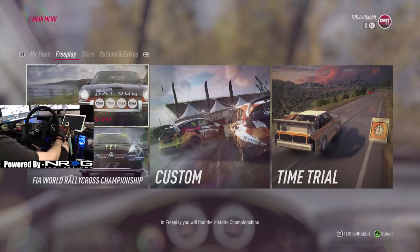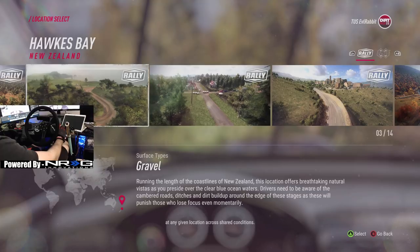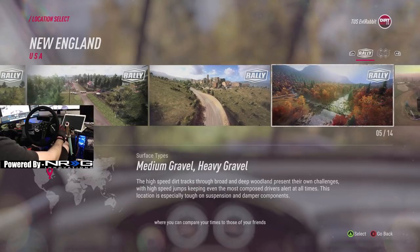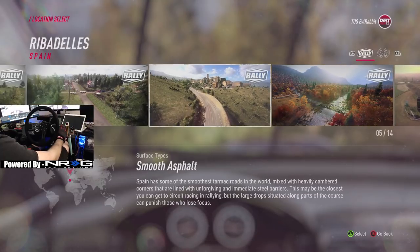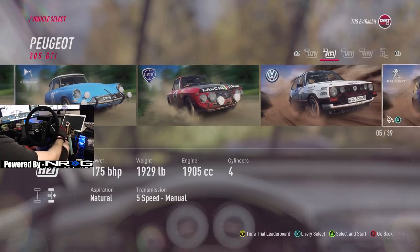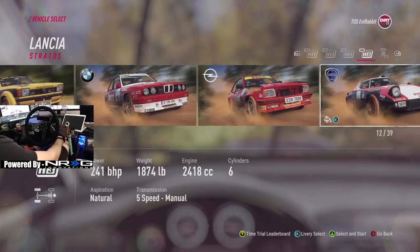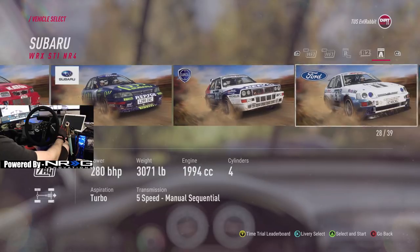In free play, you'll find historic championships, the FIA World Rallycross Championship, custom, and time trial. In time trial, the objective is to set the fastest time possible at any given location across shared conditions, with results displayed on leaderboards. I feel like we should just try and throw it on some smooth asphalt to get an idea of how this game feels. Not sure what car we want — they have a Volkswagen. It looks like there's a huge car list. We've got some E30s and some cars we've seen in other Dirt games, and of course some higher class cars.